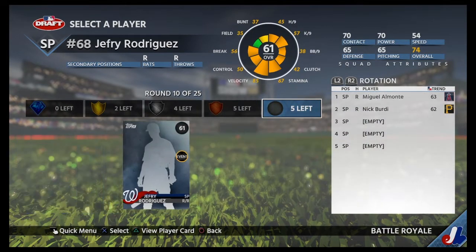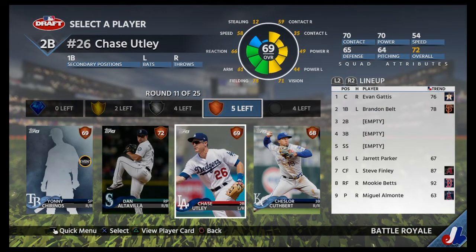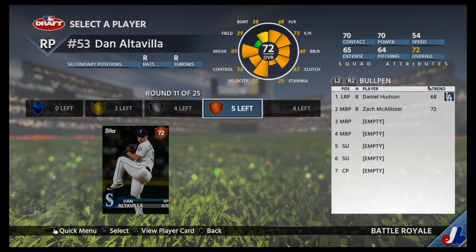Take another starting pitcher, come on, give me two in a row. Nope, every time I say that. Chase Utley or Chesler Cuthbert — I just butchered that name. I'll take the relief pitcher. Really need some good bullpen arms.